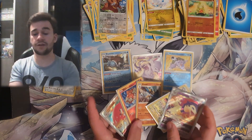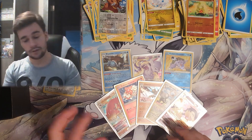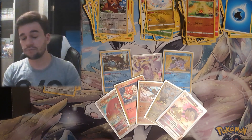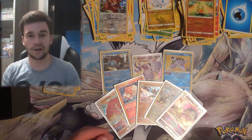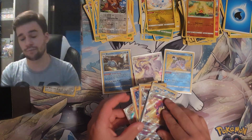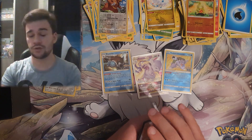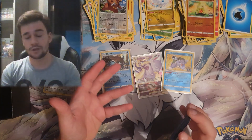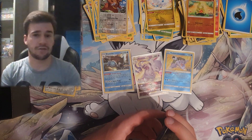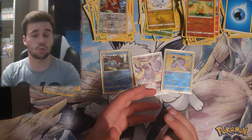So I think it's already clear which the winner is — because an opening with two V-Stars, a Radiant, and a Trainer Gallery card has the upper hand. Even putting a Radiant Blastoise and a Mewtwo V-Star together, I don't think it tips five good cards out of Astral Radiance. So obviously, Astral Radiance won again — that's two out of the past three videos going to Astral Radiance.